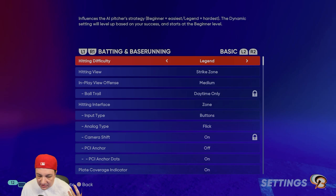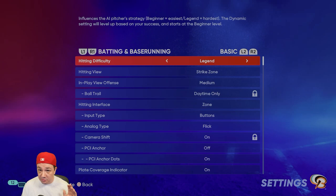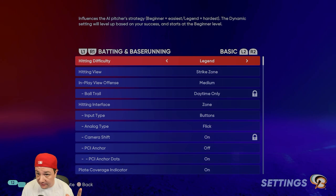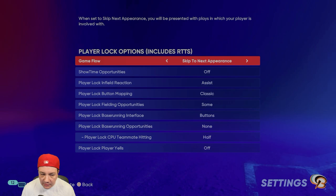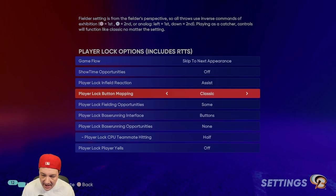It actually feels like playing on about All-Star difficulty because the cards you're playing against are so bad that you can still crush the ball. You can lower the difficulty to make it easier, but I personally grind on Legend. Now as far as mode-specific settings, make sure you have the player lock button mapping on Classic.